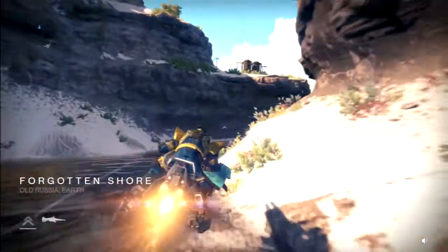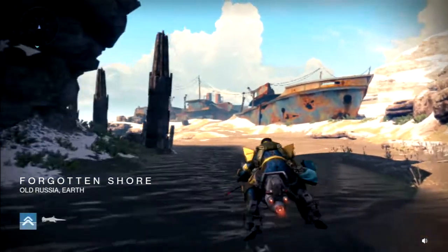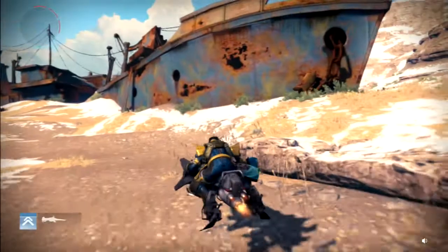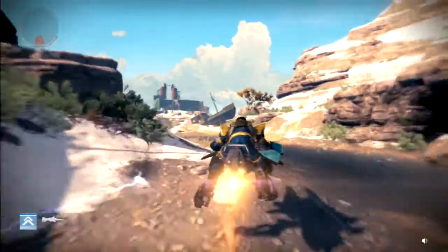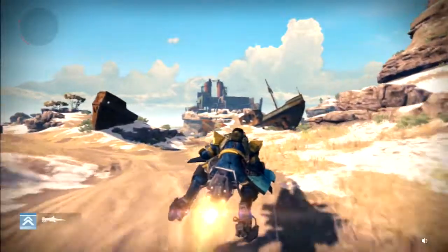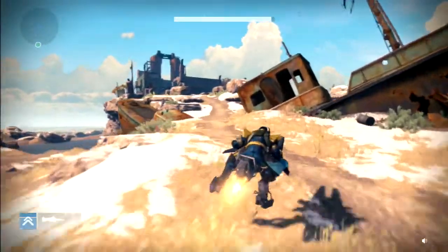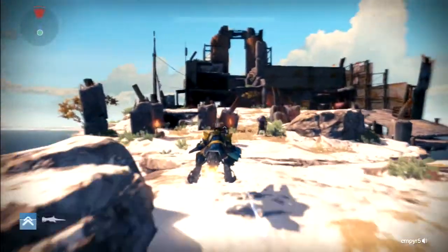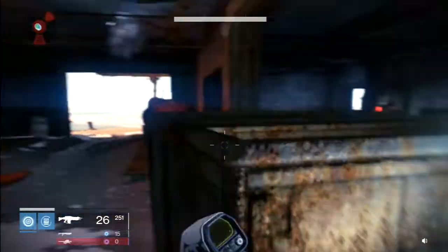Now I'm entering the Forgotten Shore. You stop right here, look around, and you can see that building up above. Keep going this way and you can see that big building right ahead. You're going to want to go up into that building. You're going to go up here and just avoid any of these guys, then get off right here.